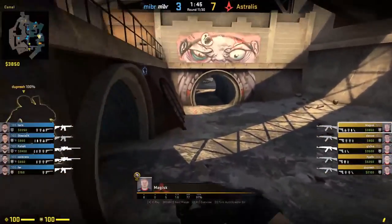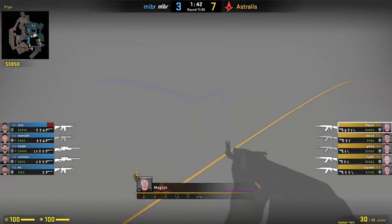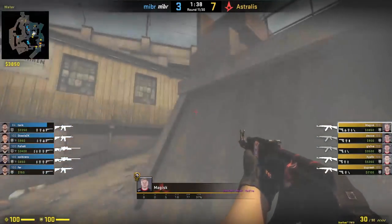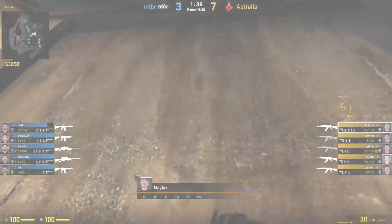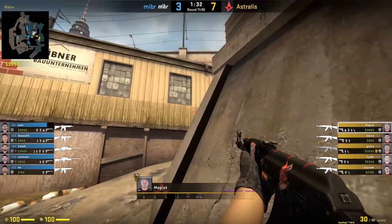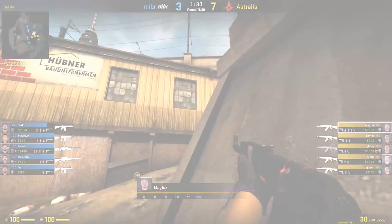Magus makes his way down tunnel with Dupree and checks the boost for any CTs. After clearing short, he lines up for his molly and waits for his teammates to join while holding the angle for any short pushes.